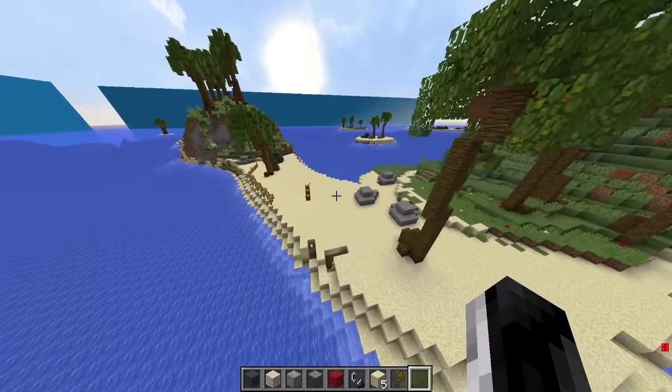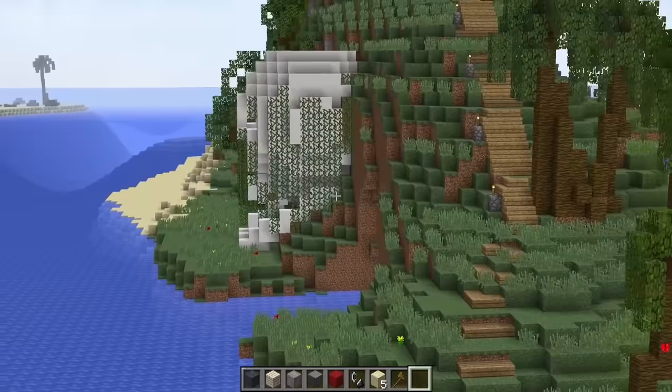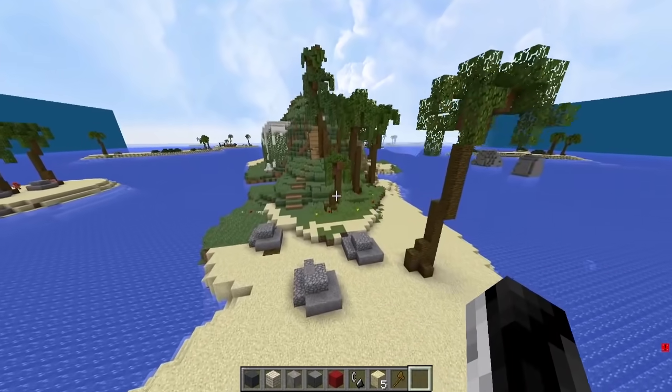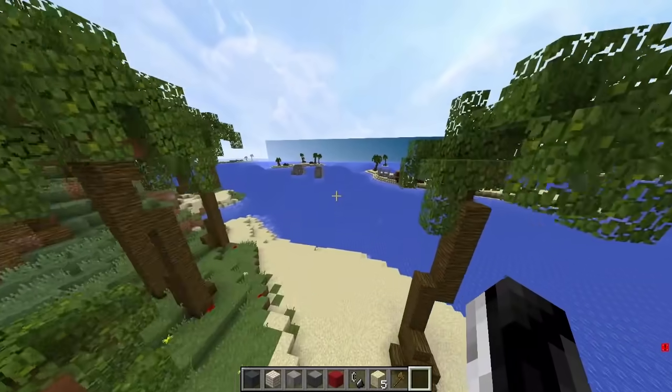You've got to name your island — that's another part of the challenge. Skull Island. Skull Cracker Island. Pig Palms. I love it! Dude, this looks sick — you have stairs going up. Okay, I've got to get building.